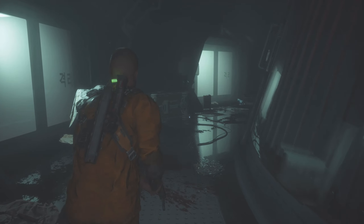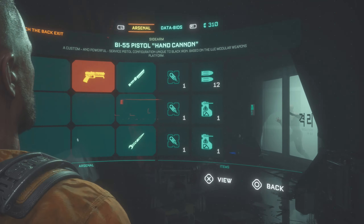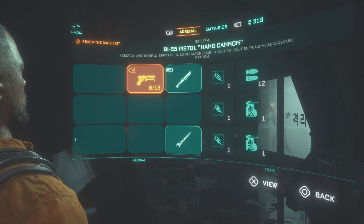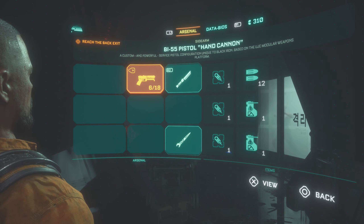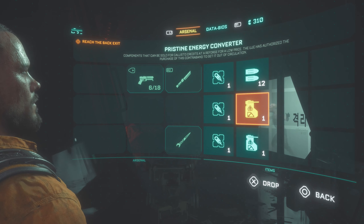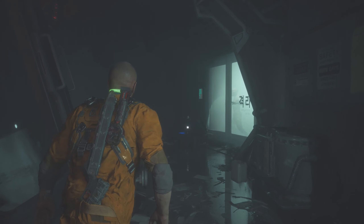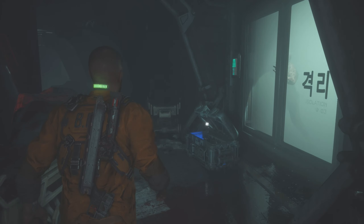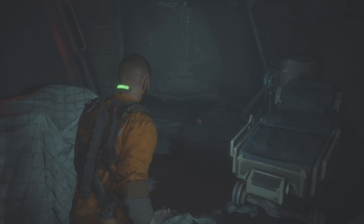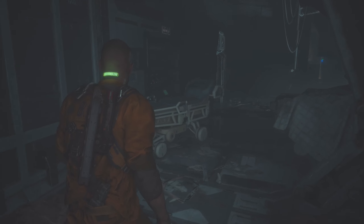Our inventory is full up because we have a very, very restricted inventory. Here's what we're working with: the BI-55 hand cannon pistol, three heals, 12 shots for my gun, and then two pristine energy converters to sell. That's literally all we can carry right now, which I don't like at all. I'm going to have to leave this ammo behind, but I guess I'll just trust that the game will take care of me.